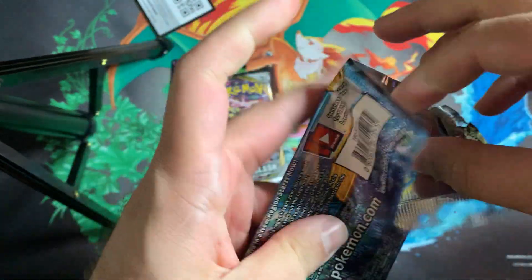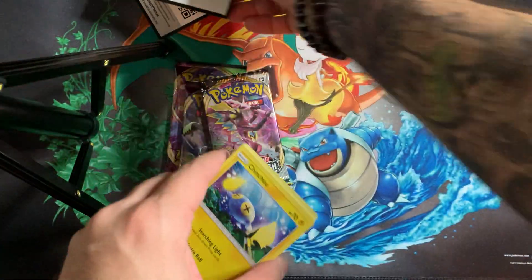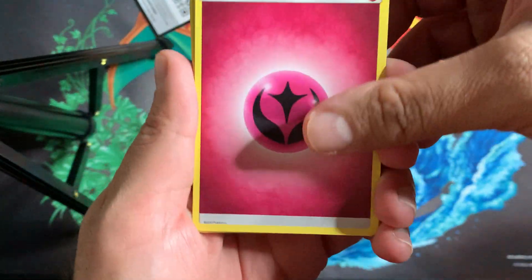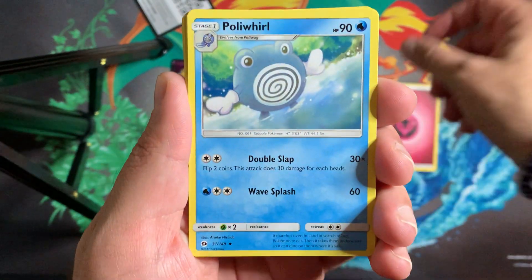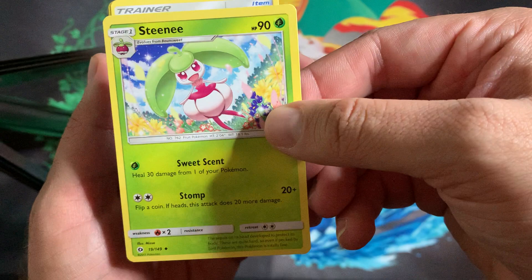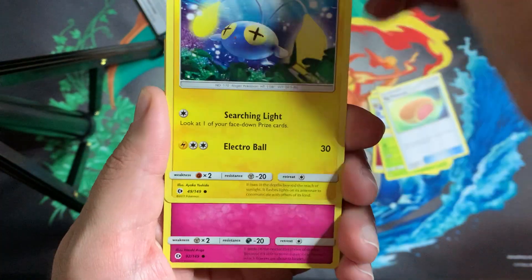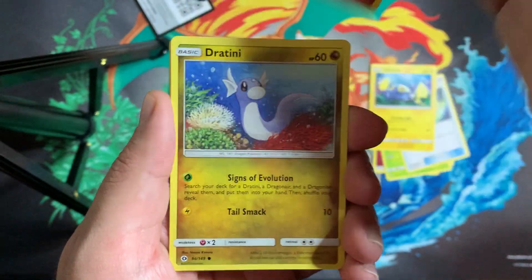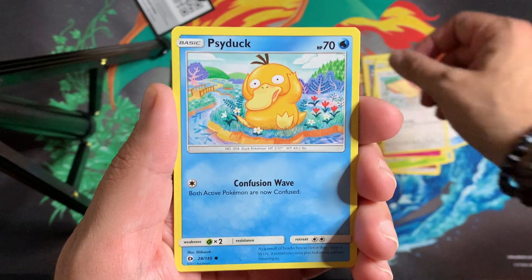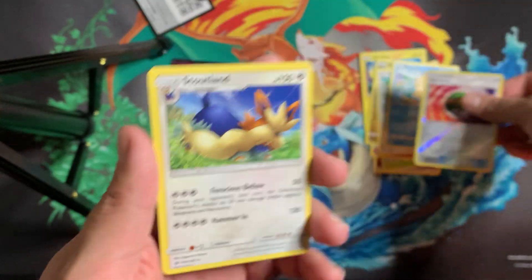Hopping into the Sun and Moon base pack first. We got a Fairy Energy, Poliwhirl, Steenee, Masala, Chinchou, Cutie Fly, Dratini, Spearow, a Psyduck, a Nest Ball, and a Stoutland. Nothing notable out of that one.